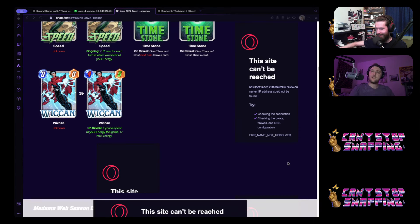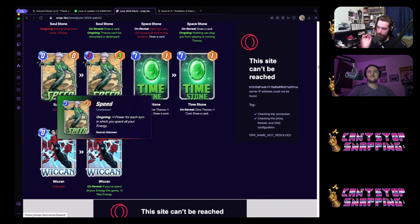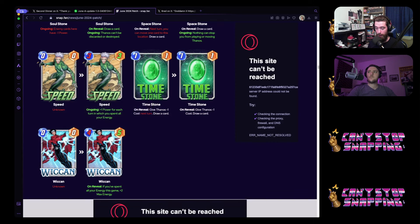Welcome to Can't Stop Snapping — the show where we are the most professional consistent Domino and Quicksilver haters in Marvel Snap. We're gonna have to start creating a character that comes out every time we mention Domino, Quicksilver, and Surfer. Is Quicksilver the uncle? Quicksilver is Wanda's brother in the MCU — but these cards are Wanda's kids, so yes, he's the uncle.